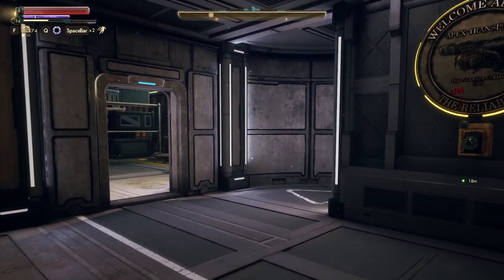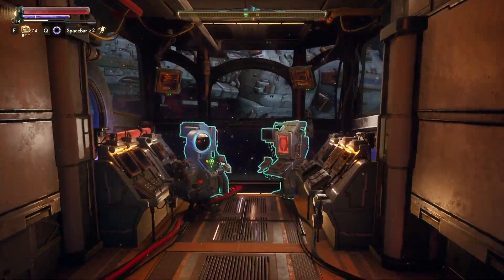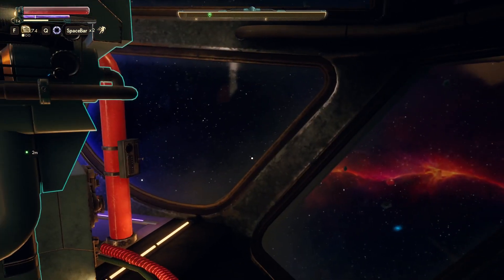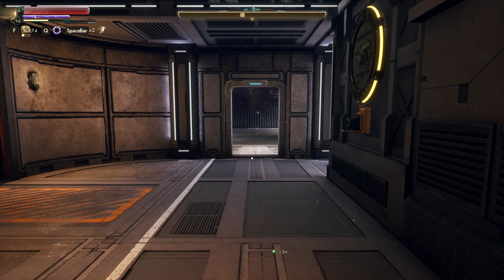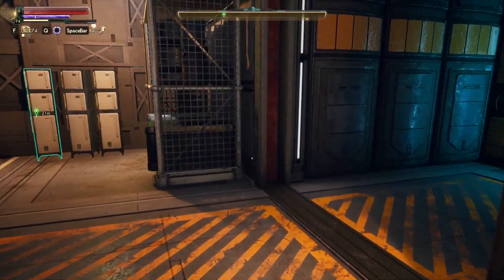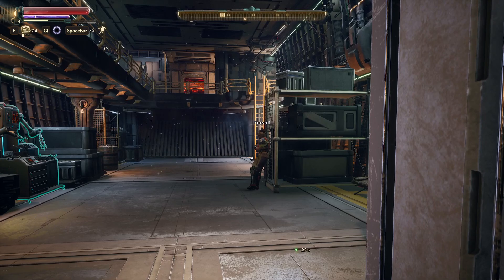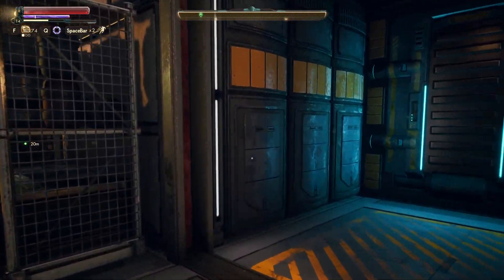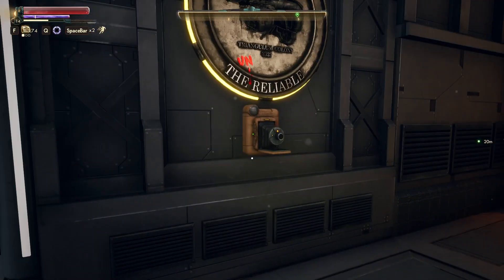Hey everyone, welcome back to Let's Play The Outer Worlds. Last time we finished up at Roseway — we turned in all the research we found, made our way back to Groundbreaker where Gladys gave us the nav key to the Monarch planet. We also talked to Parvati, and she wants to set up a little date night for Junli on the ship. We still need some supplies from Monarch for that, so we're not doing it quite yet.